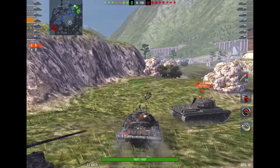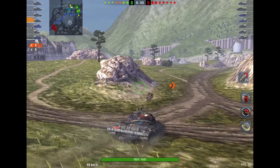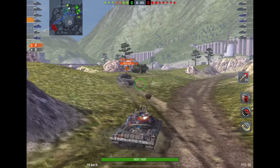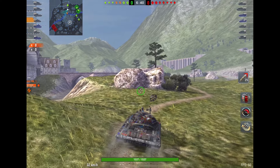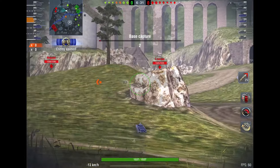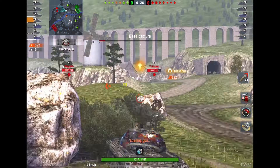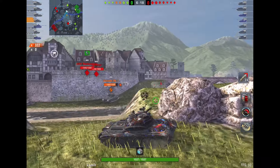I was hoping my buddy would head over to the right-hand side and go hull-down just over the hill there, but he decides to come back — that's fine. I'm just going to use this bush for protection and see if I can spot up any tanks. We have two tanks and this guy is pushing pretty far. I should be able to whack him. I saw him looking at me, so I knew a shell was coming my way, so I backed up. He took some massive damage — he's obviously not the best player.